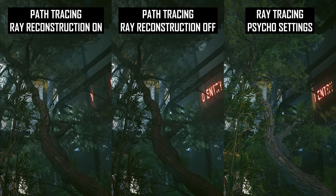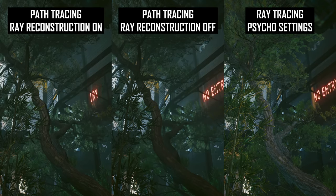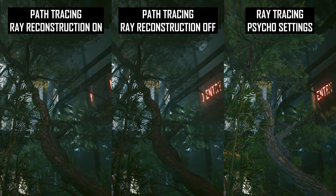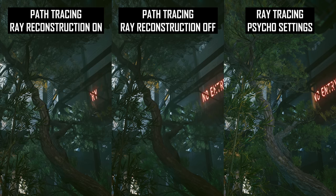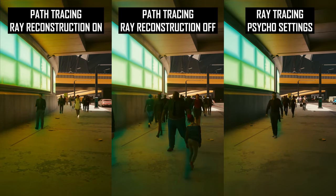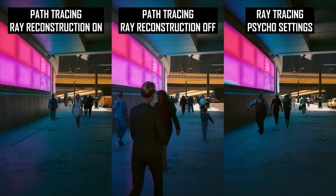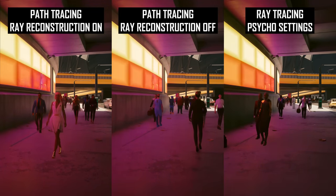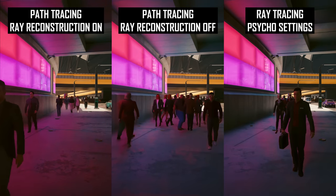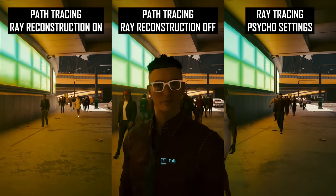Global illumination and ambient occlusion are also improved through Ray Reconstruction. Ambient occlusion improvements are subtle, though various scenes do look different — I spotted a little more depth to lighting with the feature on, but it doesn't necessarily look noticeably better, just different. For a scene with a light panel illuminating concrete above and below, it takes a brief moment for a colour change of the light to impact the global illumination across all three RT modes. Ray Reconstruction doesn't solve this delay — there's still an unnatural disconnect.